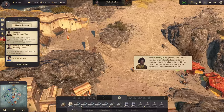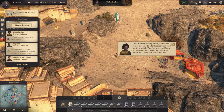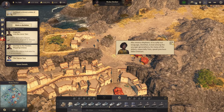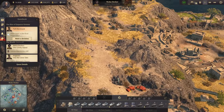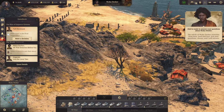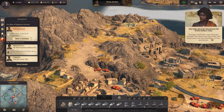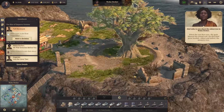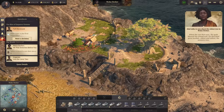Their authorities have long faded and all now turn to the chieftain for leadership in most matters, but old Yara is a respected figure. 'Abu means elephant - it is a pity our language, Demihar, is lost among the younger generations.' Well, I don't want to be called an elephant! We continue up here to finish the full tour of Vaha Dasher. There's the ancient tree - probably the only fertile area left on this island.